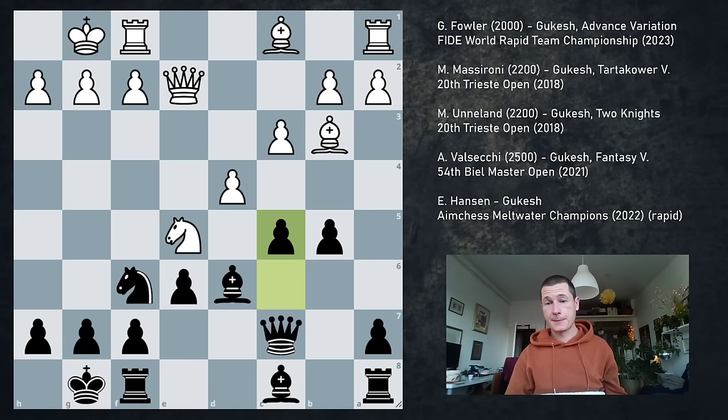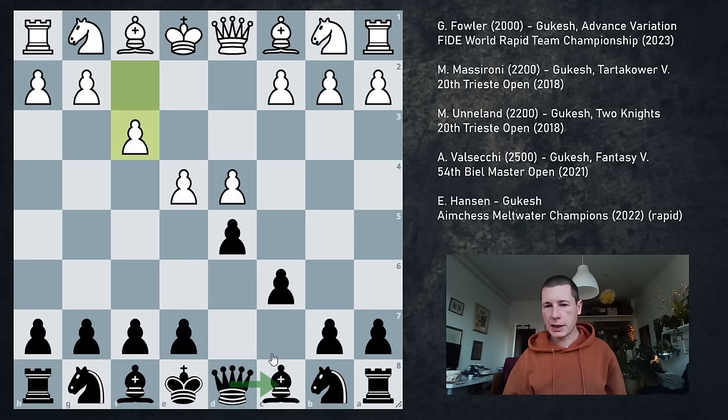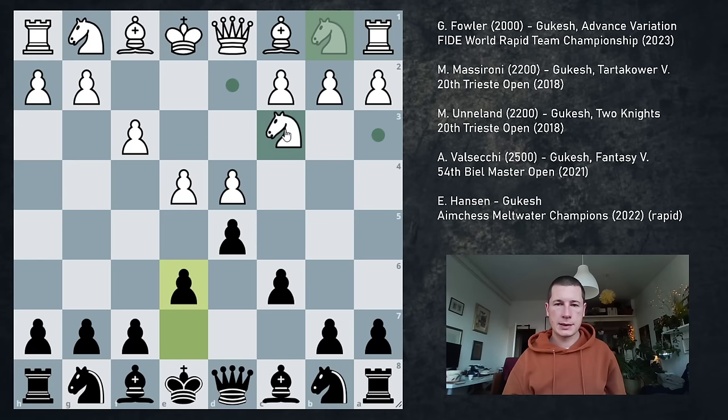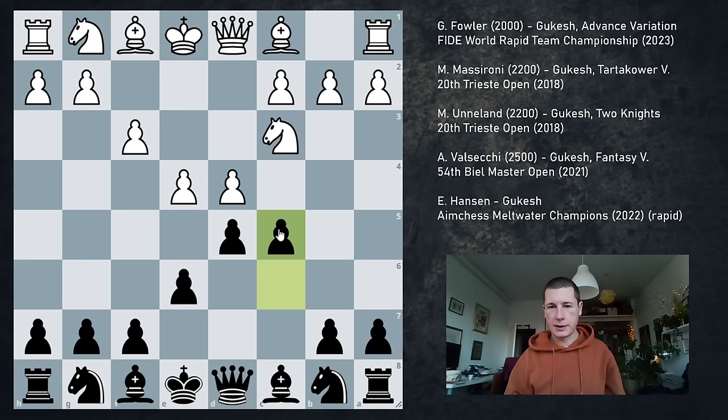The next two games — he's actually playing against good players, two grandmasters. The first game was played in the Beale Open against Alessio Valsecki, who at the time was 2527. Gukesh was 2578. He played a completely new idea here against the Fantasy variation, which is why I chose this game. So we get the fantasy variation, black plays e6. I play Qb6 or e6 — I play both moves. And against Nc3, I would always go Bb4. Bb4 is the best move. But he played a sort of Albin counter gambit in the Fantasy Caro-Kann — he played the move c5.